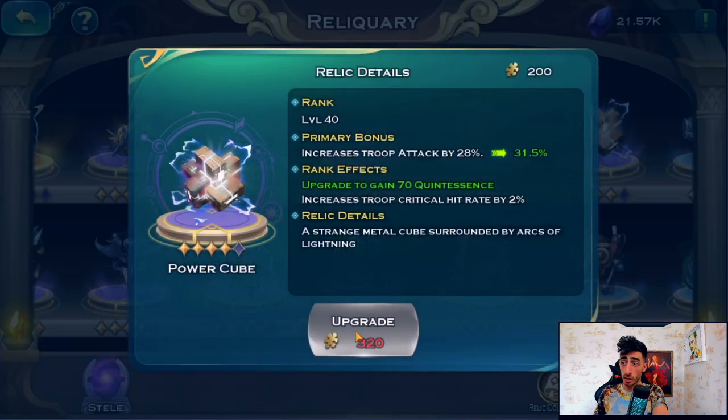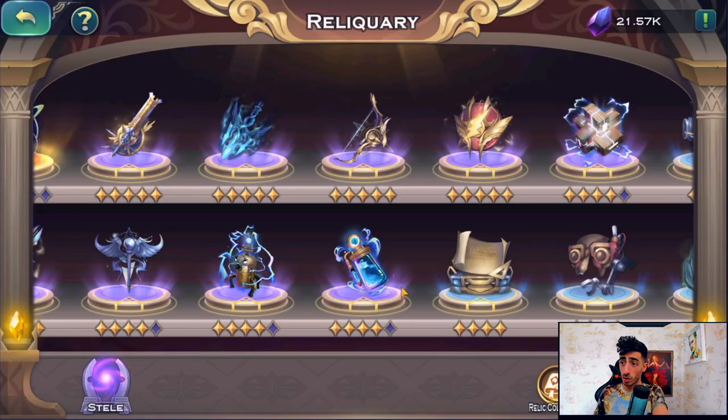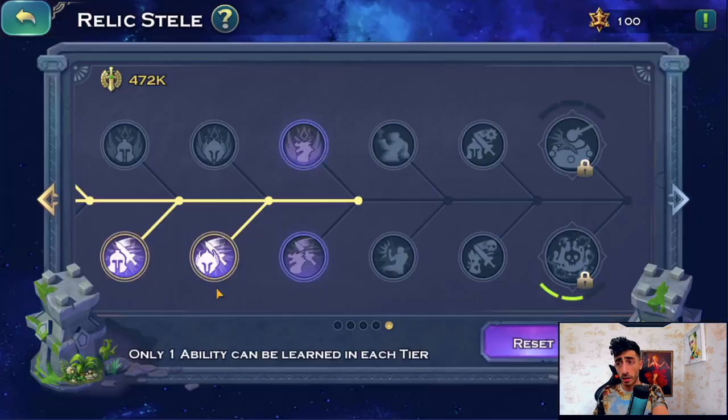The epic relics are just missing fragments — I'll work on these two next, and this one is also just missing fragments. For the legendary relics, I have two at four stars, and four others at three stars, all leveled up and waiting for fragments to progress. Now let's look at the steli — the big one.